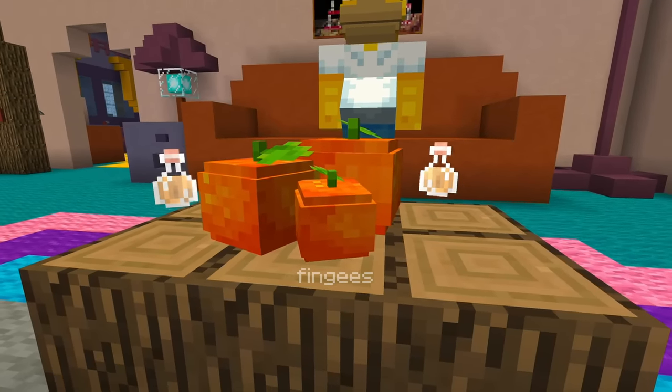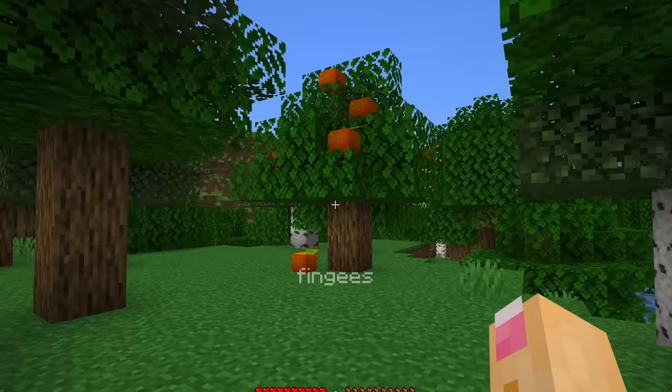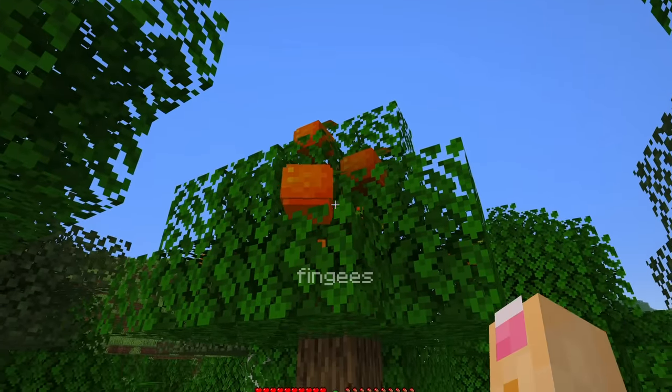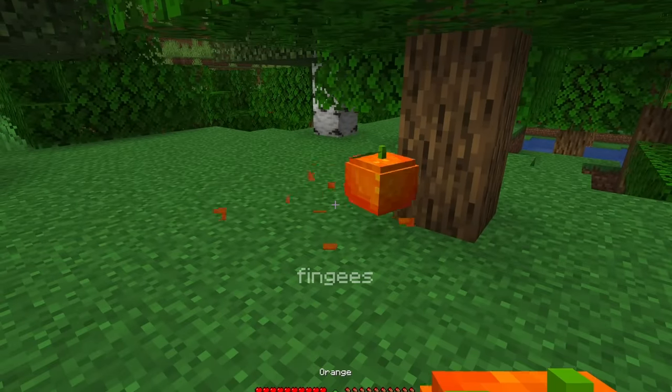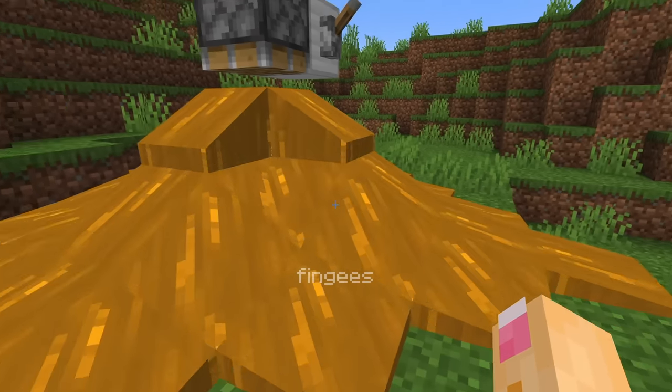I added OJ and the Simpsons to Minecraft. To get orange juice, you gotta collect some oranges from this new orange tree, and then you can squeeze it under a piston to turn it into orange juice.